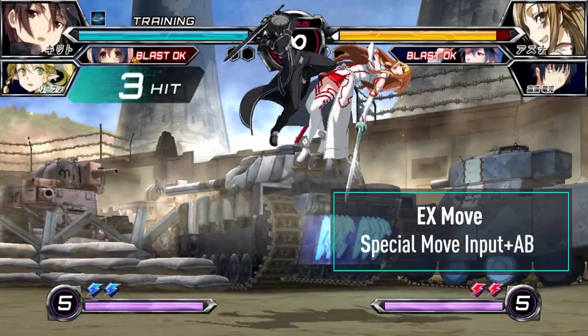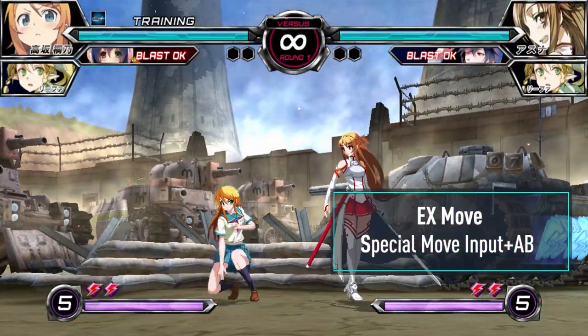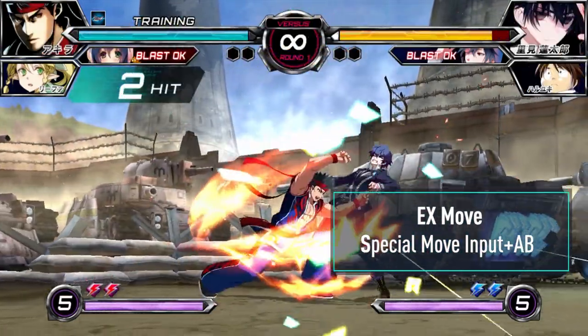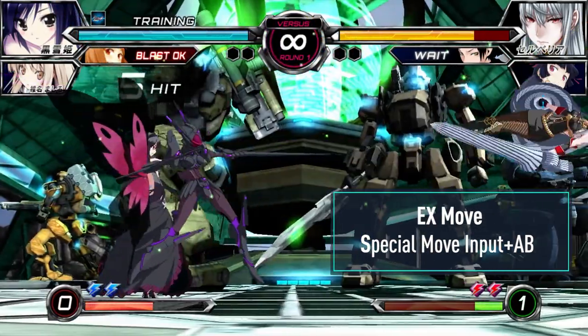Every character can use an EX version of any of their special moves, performed by inputting A and B with the motion. EX moves cost 1 bar and increase your blast gauge by 10%. EX moves are unburstable and typically lead to a hard knockdown.